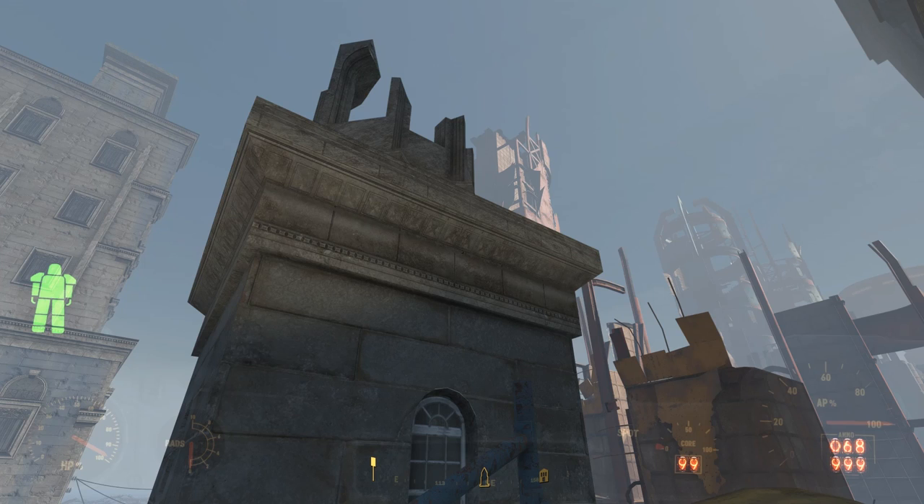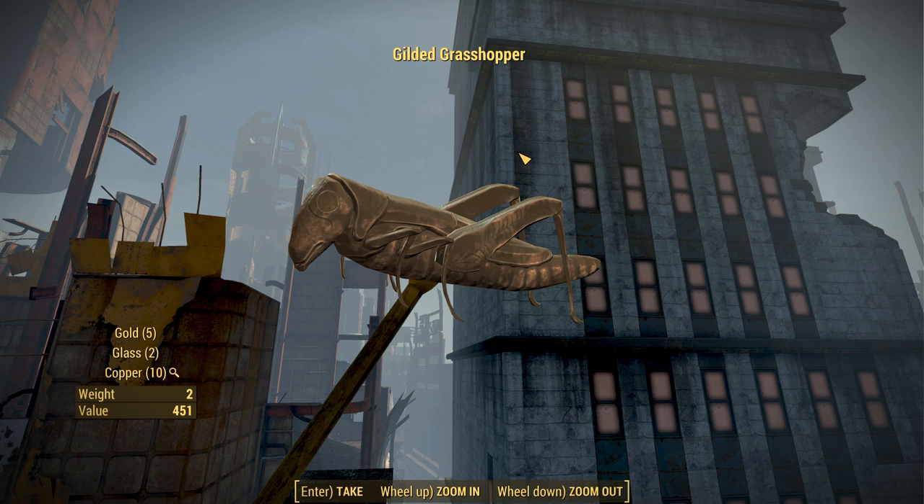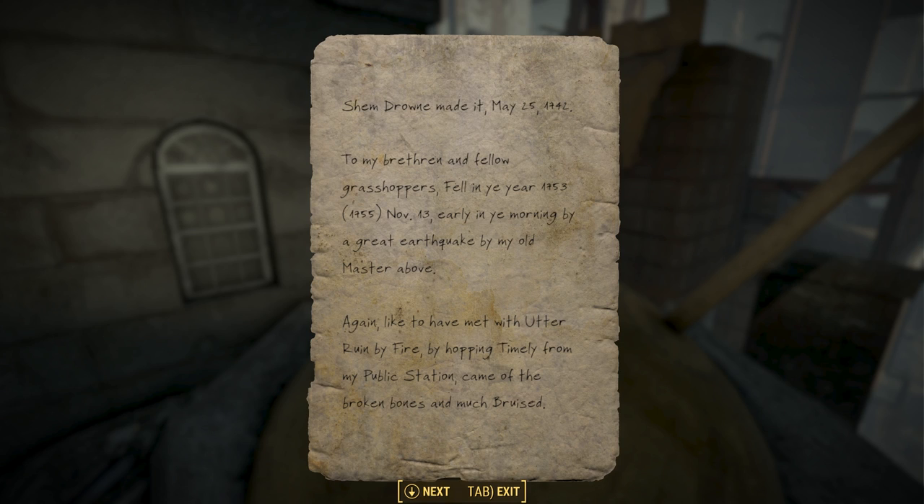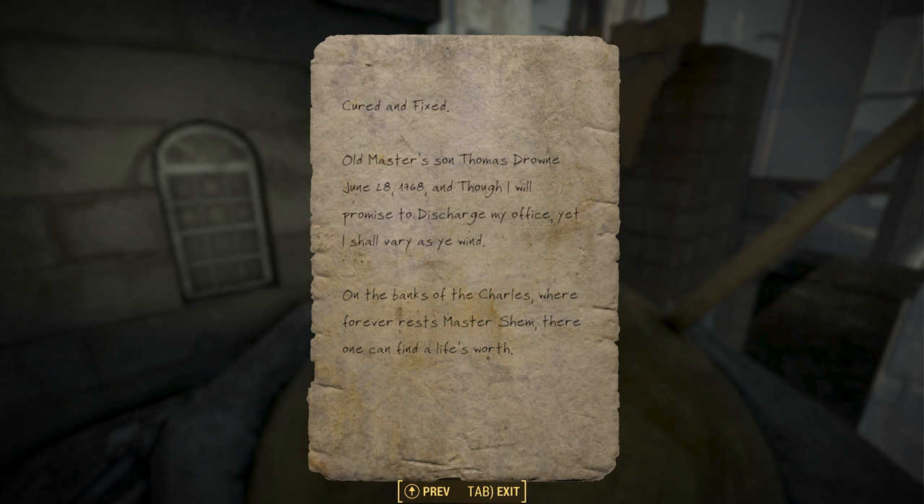At last, we can walk up to the broken dome that once housed the bell in the bell tower and take the gilded grasshopper weathervane. Inside the grasshopper, we find a rolled-up note called 'Food for the Grasshopper.' It reads: 'Shem Drown made it, May 25th, 1742. To my brethren and fellow grasshoppers, fell in the year 1753, 1755, November 13th, early in the morning by a great earthquake by my old master above. Again, like to have met with utter ruin by fire, by hopping timely from my public station, came to the broken bones and much bruised, cured and fixed. Old master's son, Thomas Drown, June 28th, 1768, and though I will promise to discharge my office, yet I shall vary as the wind.'